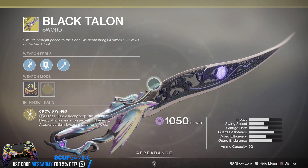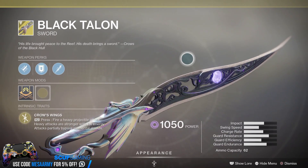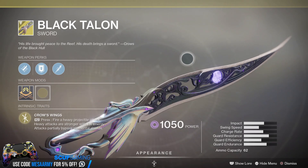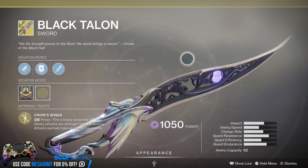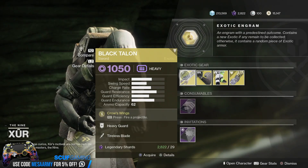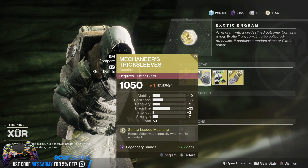The Black Talon — this thing is a lot of fun. A heavy void sword. The main perk is Crow's Wing. I'm on PC but I'm using a scuff controller here, so R2 press fires a heavy projectile attack. Heavy attacks are stronger with full energy. Attacks partially bypass elemental shields. I run into these in Gambit a lot and they certainly like to kill me. I believe he has sold these recently.